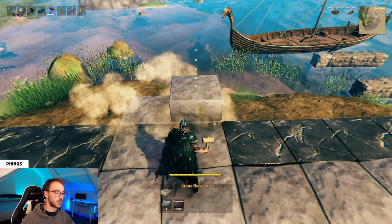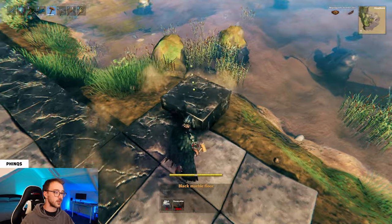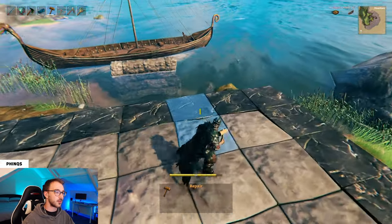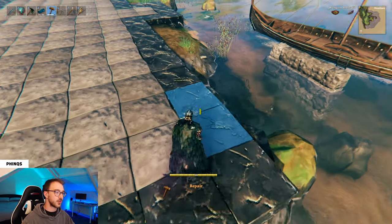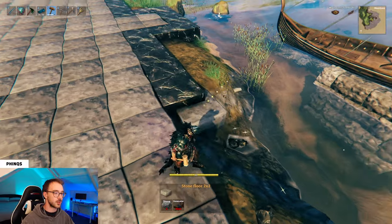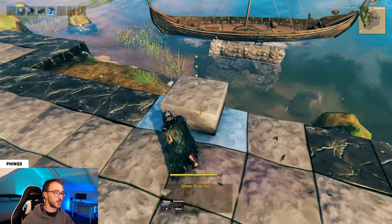We'll then place a 1x1 at the end and a black marble plinth on the end of that. At the back of the structure, we'll place two more stone floors and then go around the outside with the black marble floor until you have this shape. Then at the back right-hand side of the structure, we'll miss the first two black marble floors and delete the third, fourth, and fifth. Make sure to collect your black marble and then place in three stone floors in their place.